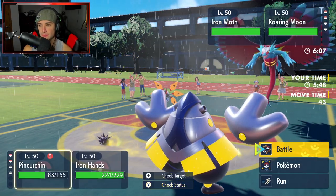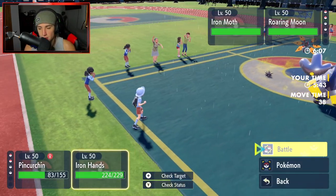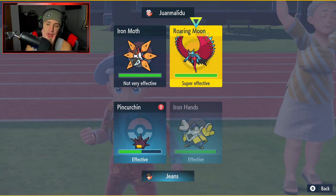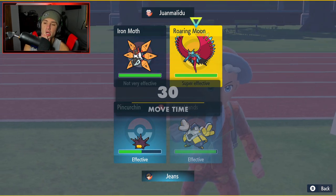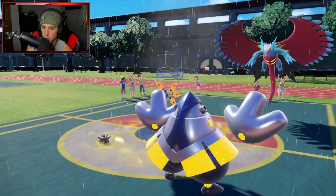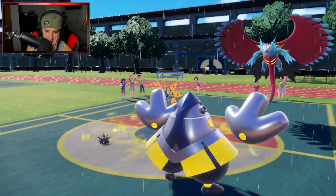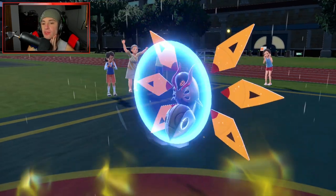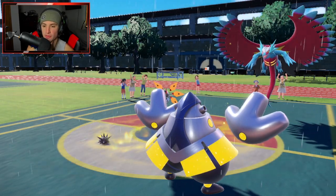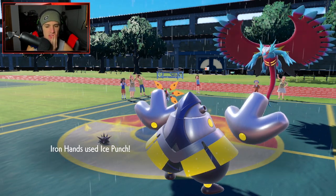From here we go into Ice Punch on that slot - anyone's gonna Tera this slot, it's probably Roaring Moon into Flying. I send an Ice Punch that way and it double protects. We do have rain to protect us from fire damage. Roaring Moon probably into Flying Tera. I really want to Terastallize Iron Hands into Fighting but it wouldn't really do much for us here. I'm still gonna go for a Hydro Pump - they don't have Tera so drain punch is gonna replay.